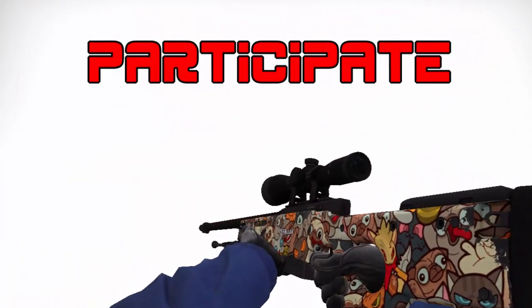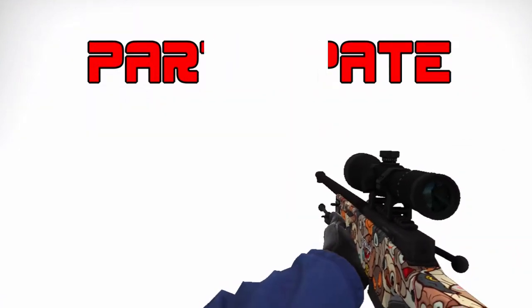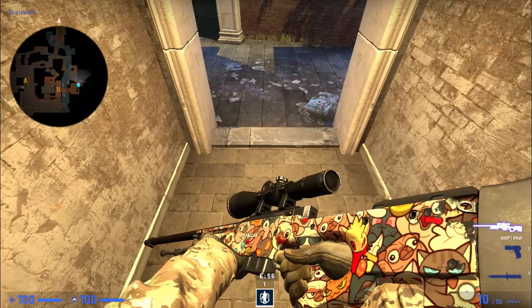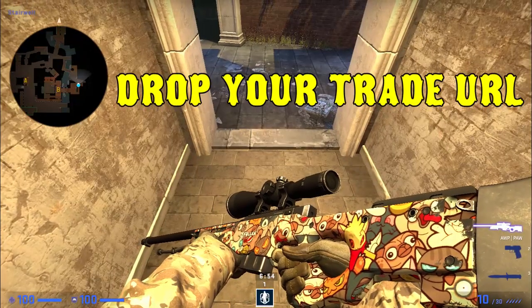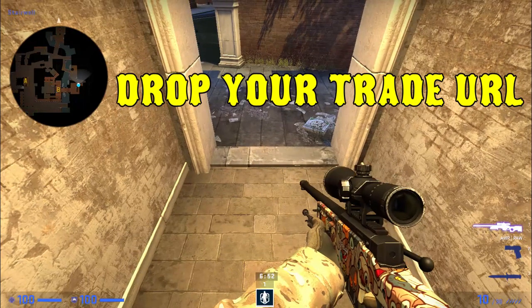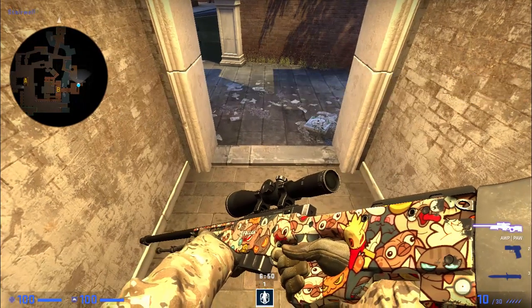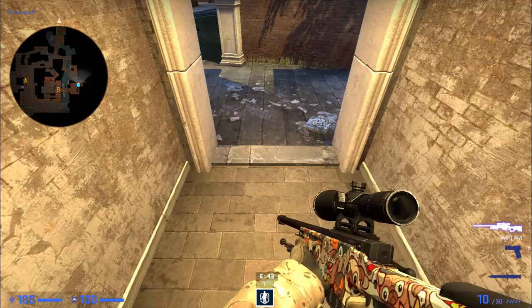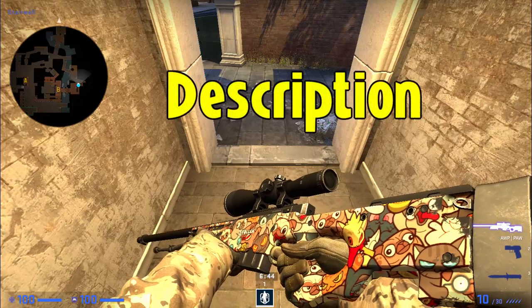Just participate in this giveaway and grab this AWP POW to your inventory and try to find some collateral kills. To join this giveaway just drop your trade URL under this video — that is CSGO giveaway number 6, AWP POW or PAW, whatever it is. If you don't know where the trade URL is located just follow the steps in the description below.